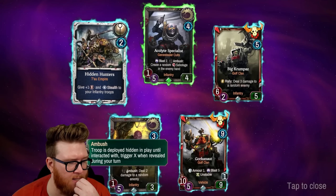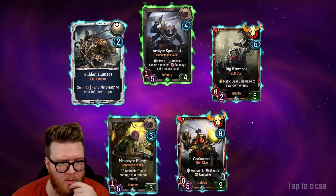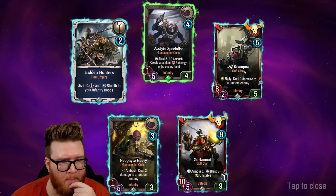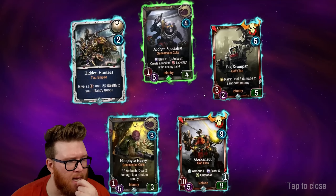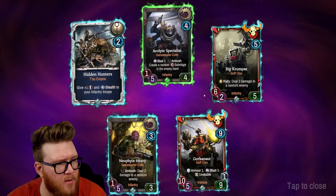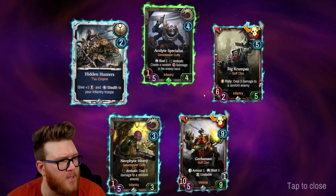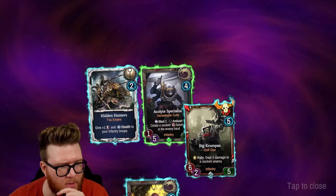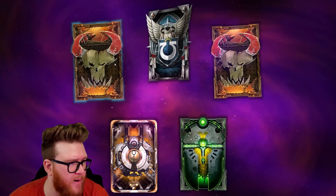The Neophyte Heavy from the Genestealer Cults — Ambush: troop is deployed hidden in play until interacted with. When revealed during your turn, deals two damage to a random enemy. Big Krumpus: when played, deals three. The Acolyte Specialist from the Genestealer Cults — another Ambush — creates a random Sabotage card. Sabotage cards go into your opponent's hand and do bad things; they have to spend energy to get rid of them.